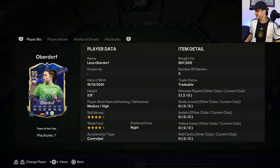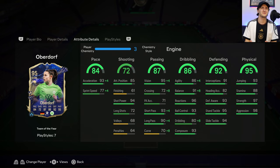Welcome back to Team of the Year, one of the best times in EAFC or FIFA beforehand. There are only two cards I really care about, and we've got one of them here. This is Lena Oberdorf. If you've seen my reviews before, you know I love Oberdorf. They gave her four-star skill moves, four-star weak foot, medium-high work rate, and she can still play center back.